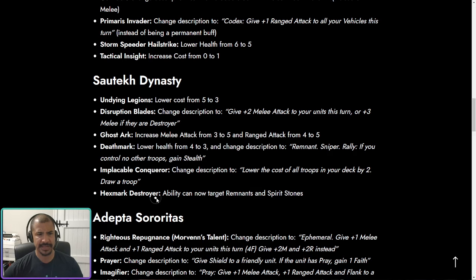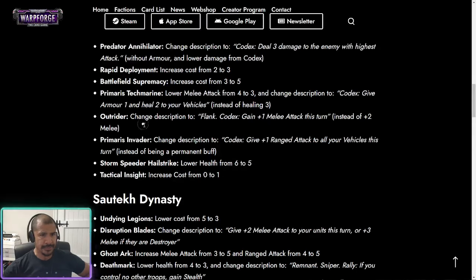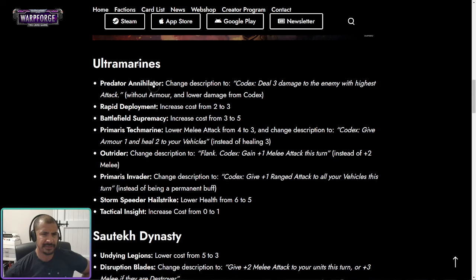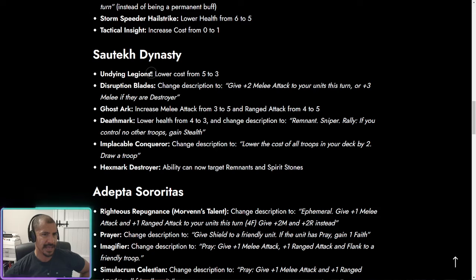The Hexmark Destroyer's ability can now target Remnants and Spirit Stones, so every time you cast a spell it does one AoE damage to four units including Remnants and Stones. This should always have done that — it's almost like a bug fix. Overall, if I'm giving Ultramarines maybe two out of five for their changes, I think the Necron changes are a four or even five out of five. Really, really happy with the Necron changes.